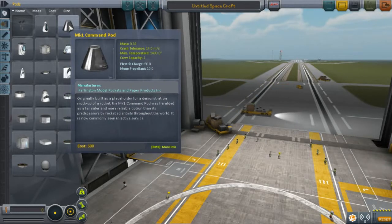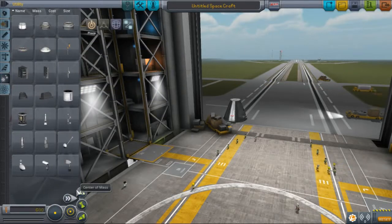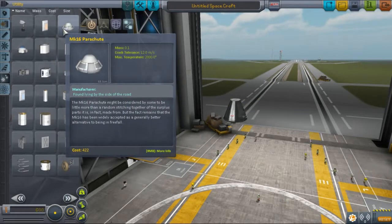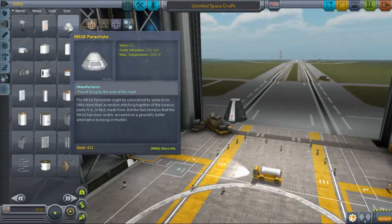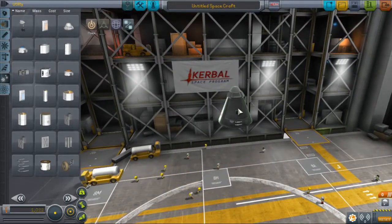We're going to start with the Mark 1 Command Pod — the very first Command Pod you unlock. I'm doing this in Sandbox Mode, but all of these parts should be unlockable right away or very soon after you start, just by doing a little bit of science. We're going to add a Mark 16 Parachute on top. This is very important: if you do not have a parachute, your Kerbal will die.